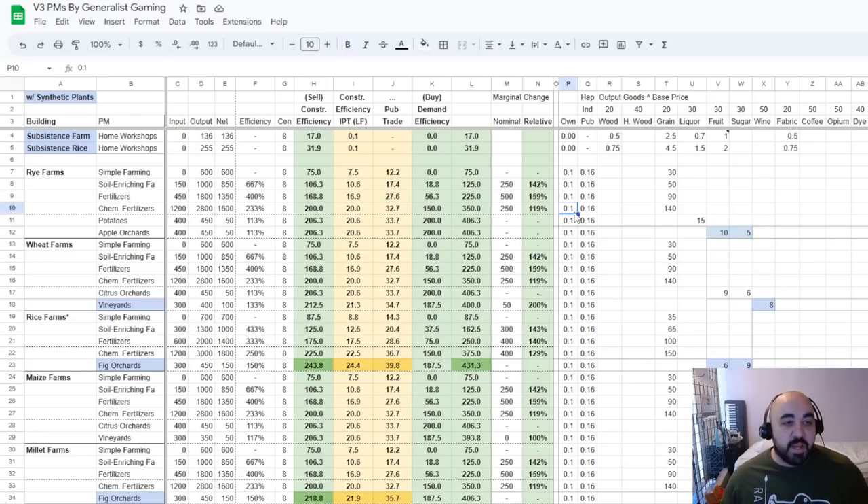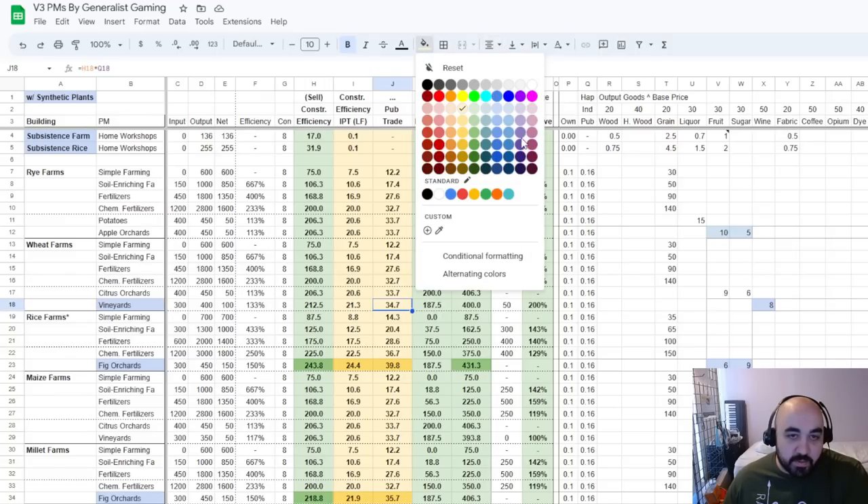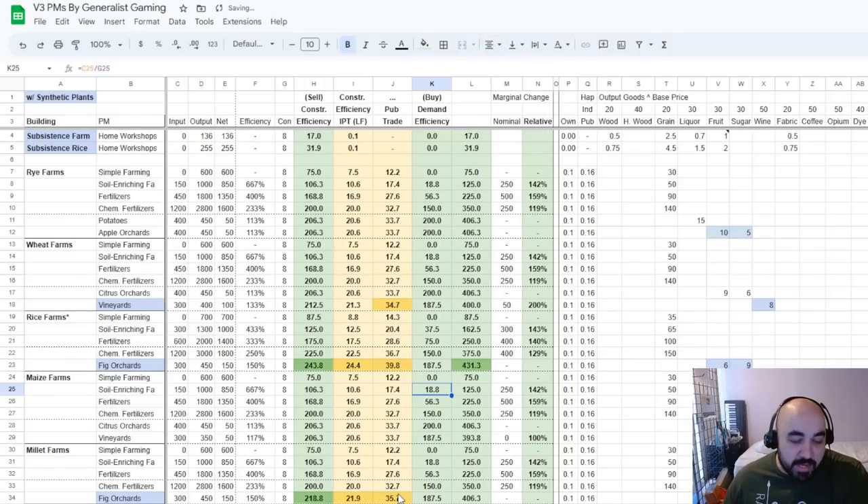Let's talk about grain. Roughly speaking, the different grain types have very similar outputs — between 32 and 34 for all of them — with the exception of rice. The question is which ones do we want to build? We will generally prefer to build grain specifically in the best places, and build other stuff in other areas. The weakest is rye farms, and you do not want to build any grain where you can only build rye — instead you would prefer to build livestock ranches or cotton plantations, anything like that.